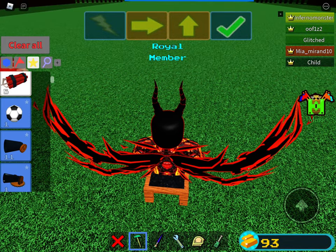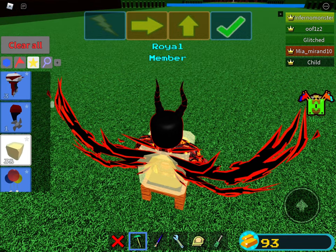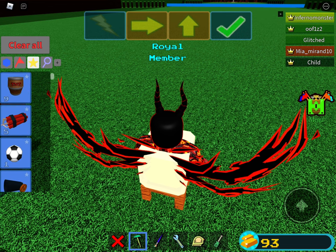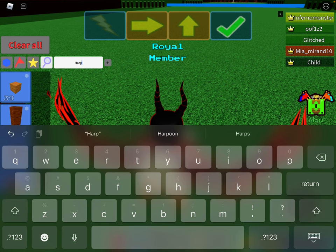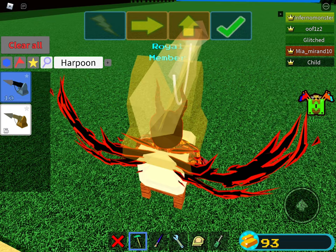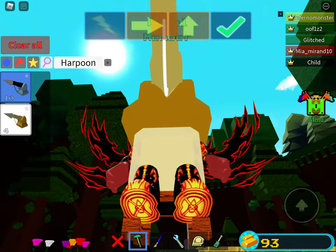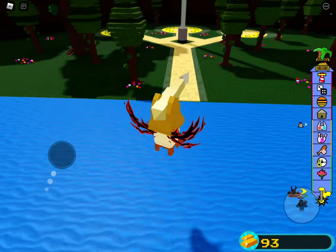Sit on it — do the thing where you did with the jet pack in the last video. Instead of placing a jet pack down — you can do that if you want — but this is only the grapple hook I'm showing you. I'm going to search up harpoons. I'd recommend the gold harpoon over the normal harpoon, because it's better, but the only thing is that it costs Robux.